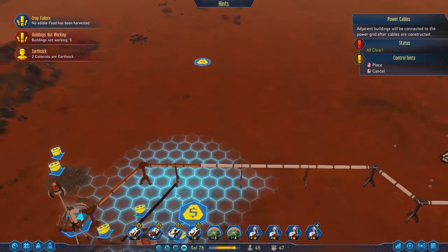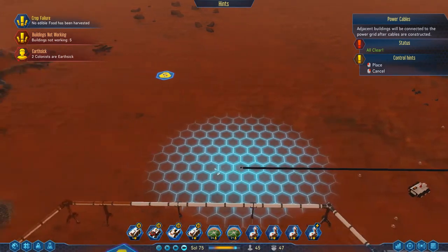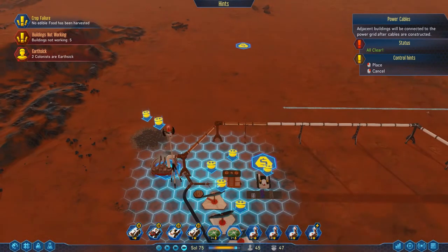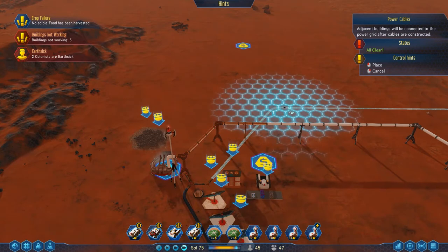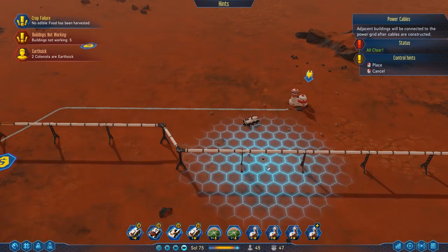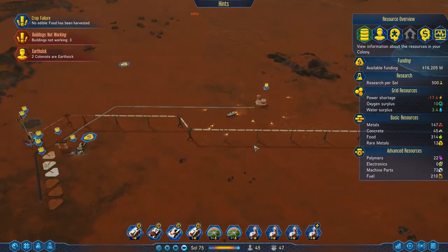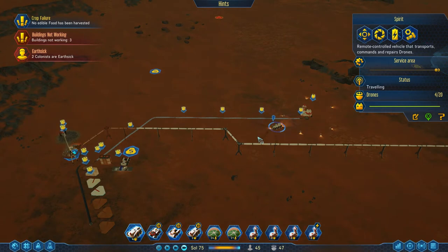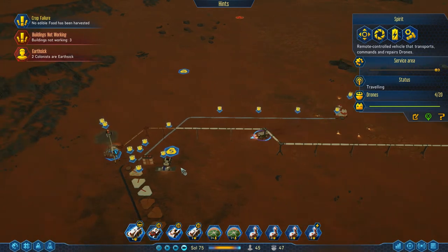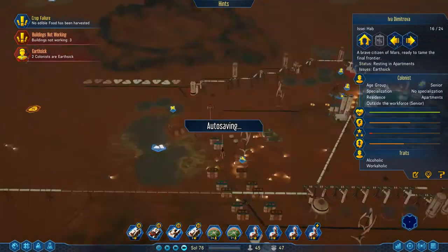Let's try coming across like this and somewhere we should be able to join up — there's one block out, but that's good. Now someone needs to make all this stuff, which means we're going to have to come back here, pick up the metals from this deposit, and distribute them around.